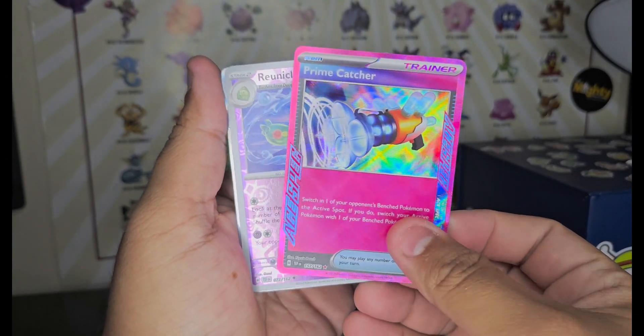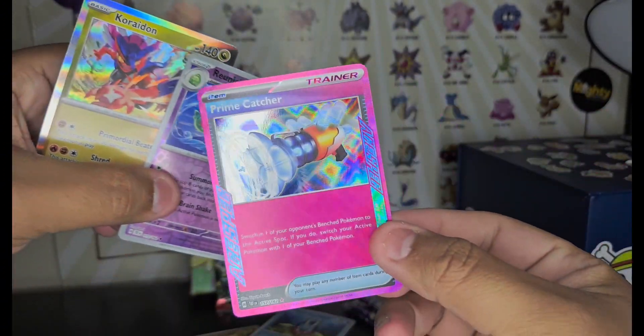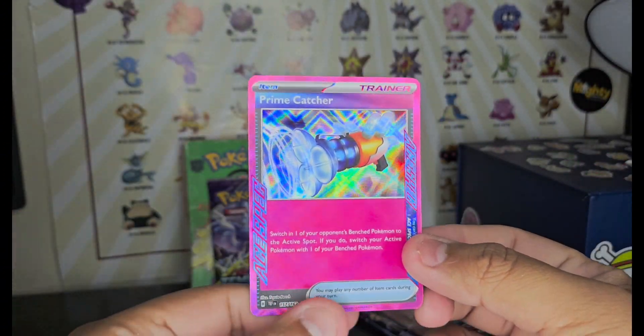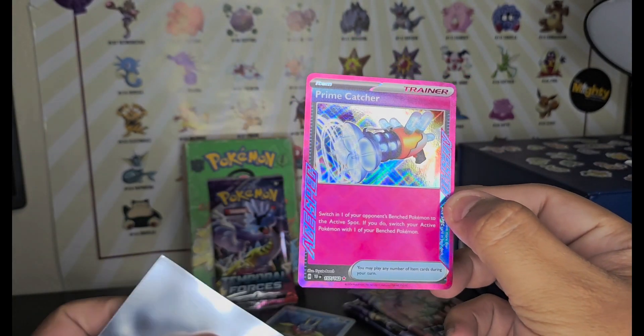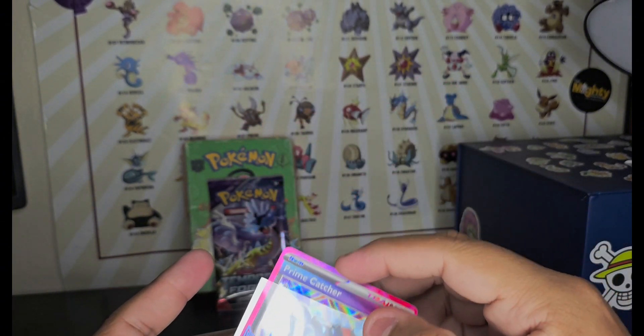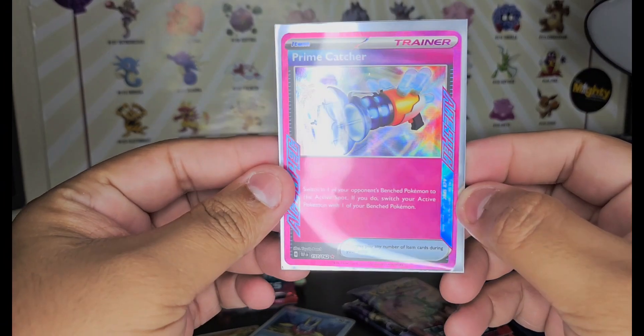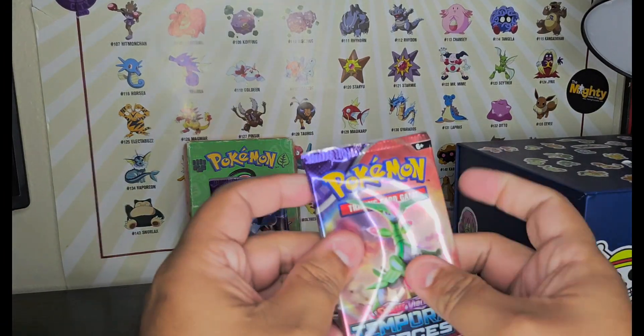Prime Catcher — I heard that this is a good pull. It actually is a good pull! I think it goes for like $20 plus because you can use it in your deck. So let's see, four more packs.